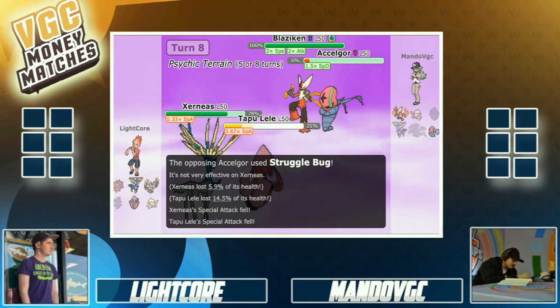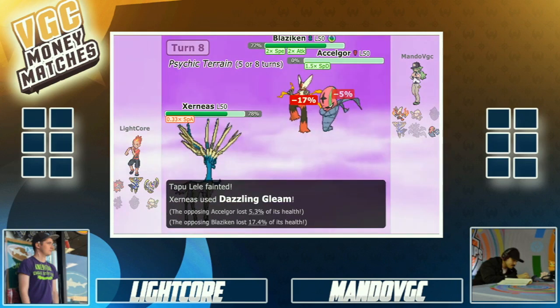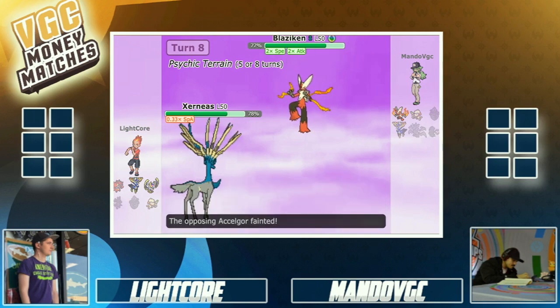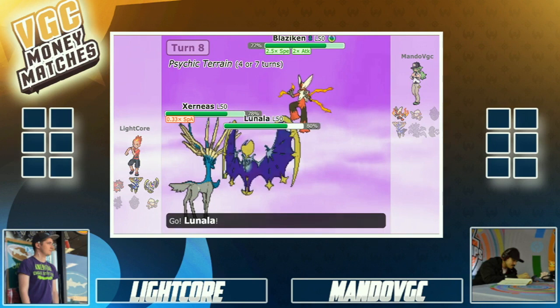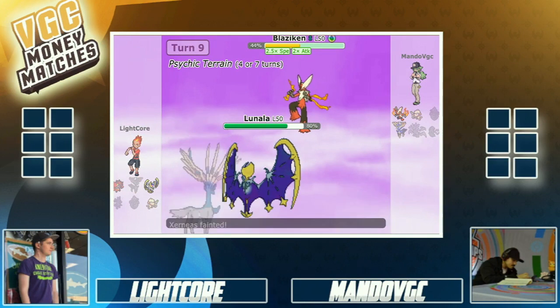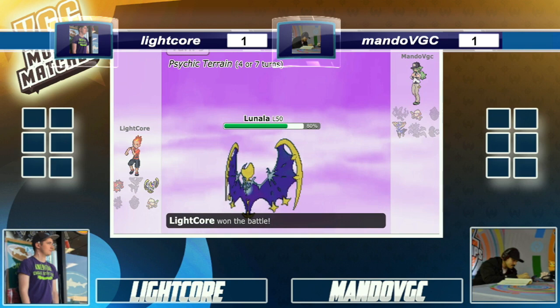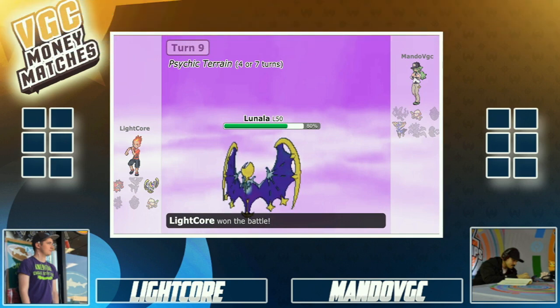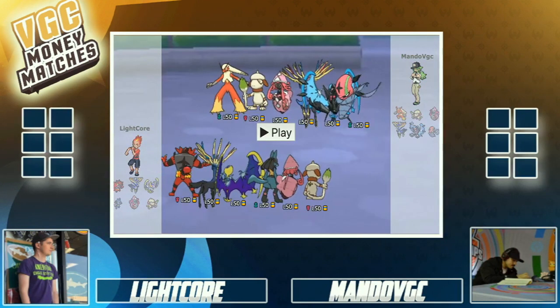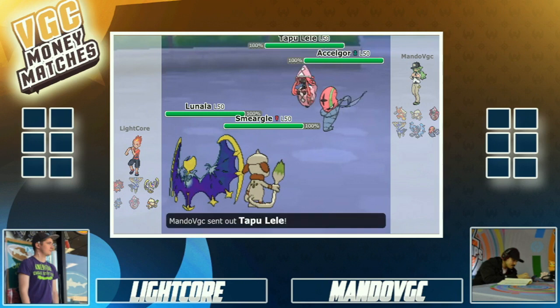He leaves Xerneas alone — is he gonna Geomancy? No, he just goes straight for damage, gets Accelgor out. Now it's Xerneas and Lunala versus Blaziken. Why did he think Lunala was gonna protect? If he gets rid of Lunala, he wins the game. Light probably predicted that and went for the attack — that one turn sealed the deal. That second game is tied, 1-1. Last game, here we go.